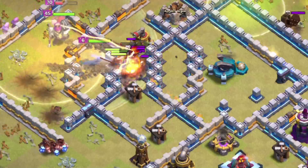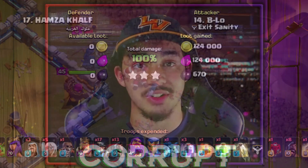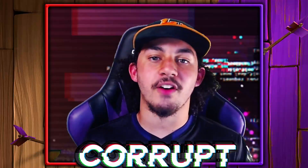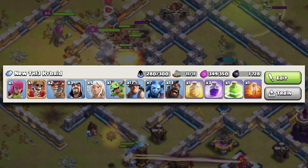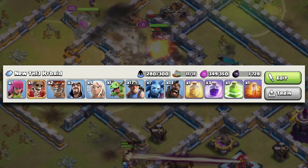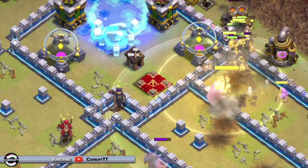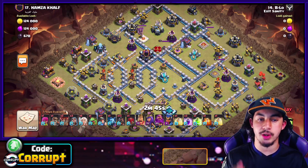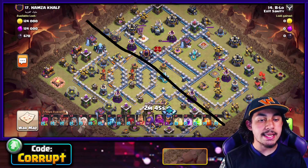The Miner Hog Hybrid is the best Town Hall 13 attack you can use to 3-star bases, whether you have low-level heroes, are new, or don't have a Royal Champion. The premise is very simple: cut the base down into quadrants, trying to cut through the middle.